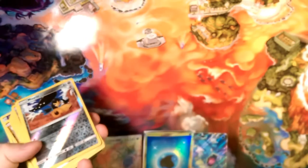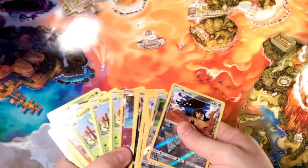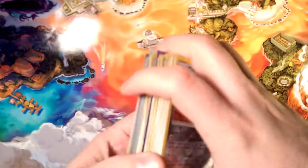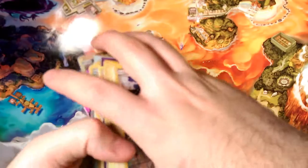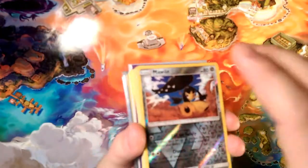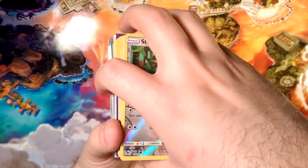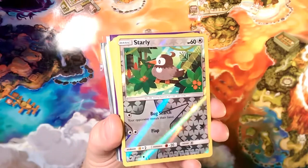We'll go over what we've gotten for this box — there's some good, some bad, some in between. Let me put this Beedrill with the other Beedrills — we got two Beedrills. We got quite a few duplicates. The front is organized by type and the back is in order of pulls. The box was pretty good overall, about average. It's a little weird to get zero Ultra Beasts in a box, but we did get a couple of Gyarados, which everybody loves.